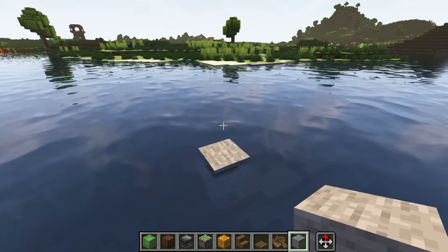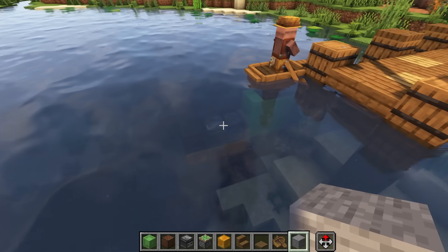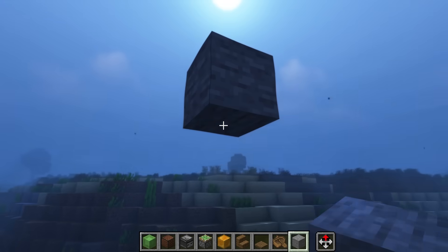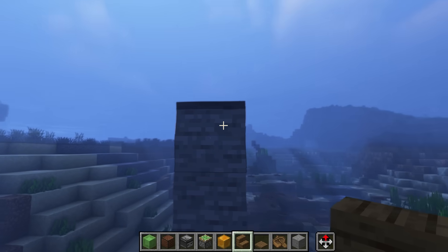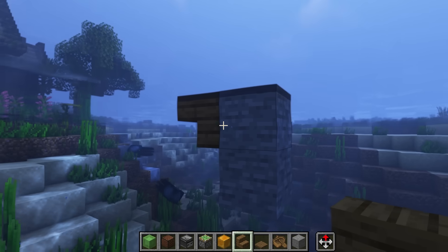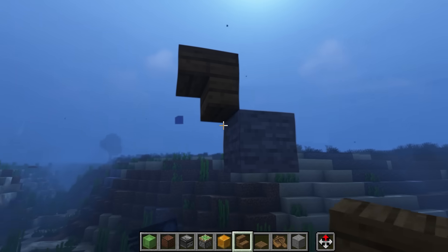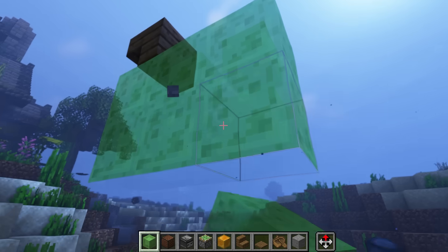So starting off, you're going to want to have a starting point and an end point in the water for where you want your boat to actually go. As a flying machine, it's only going to go one direction back and forth. So you're going to come down by one, and then you're going to build a spruce staircase — or in this case, because my boat's spruce I'm picking spruce, but you can technically pick any color you want — in this direction. You'll see that my spruce is actually level with the water; that's what we want. Underneath that, you're going to come in and add six slime blocks in this pattern.